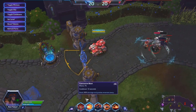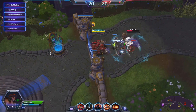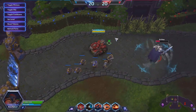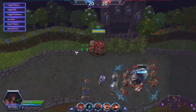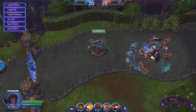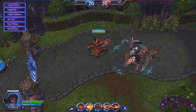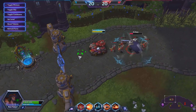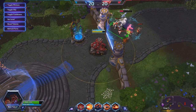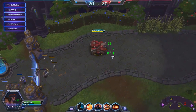Her W ability is Concussive Blast — it's a cone that pushes enemies back, so if they get close to you, you can knock them away. Her E ability is her siege mode: she can't move but has much further range, though she's also really vulnerable. She can take some good damage if people push in on her.